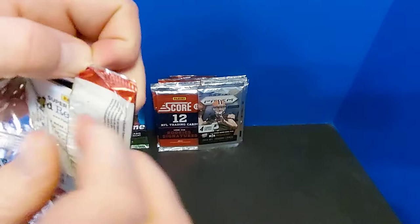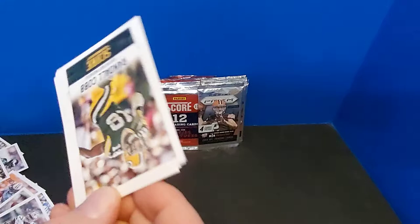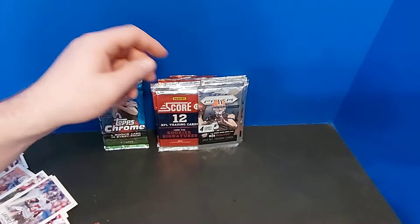Instead of having to spend 50 or 60 or more bucks on a box in 2014, I can just open up stuff like that. Here is Le'Veon Bell, Randall Cobb, Dennis Johnson, Vernon Davis, Levante David, and Jake Matthews. Lots of tackles this time and cornerbacks. I guess we can pull these out just to get these out of our system.